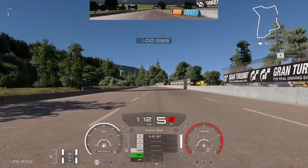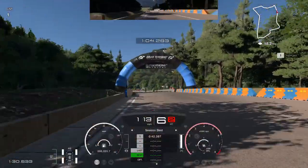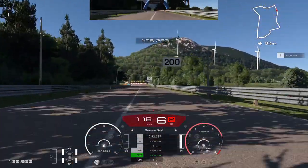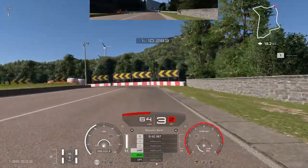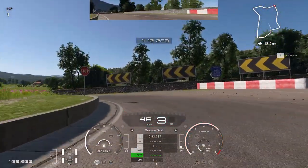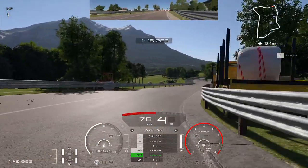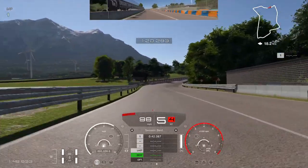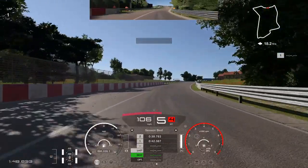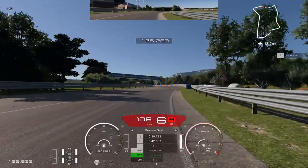As you can see it really struggles to get up this hill with any pace - it kind of stands to reason with only around 146-149 horsepower, it's not overly powerful. You get something like a Tomahawk on this track and it's going to go screaming up that hill regardless. But yeah, this car is actually just a lot of fun to drive honestly.